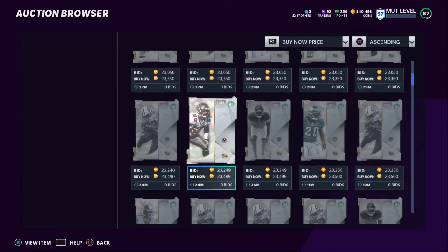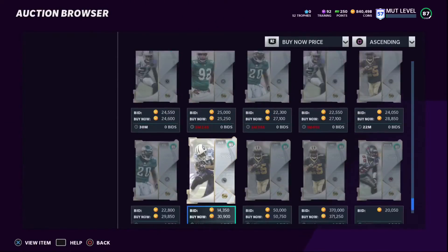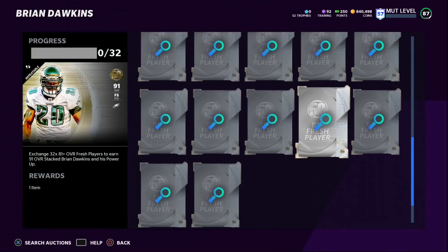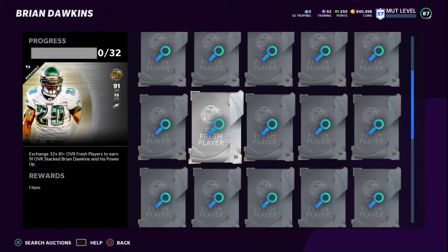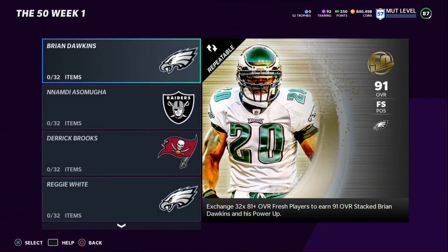As you can see, these cards are about 23k in the auction house. I'd recommend going to the actual auction house, refreshing, and trying to get those cards under 22k. If you can get them all under 22k, it should cost you around 440 to 460k to complete the set. Brian Dawkins was going for around that, and his power-up was about 200k, so that's an easy 200k profit right there.